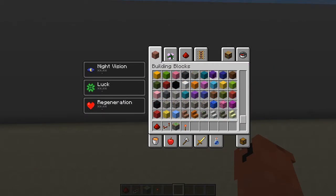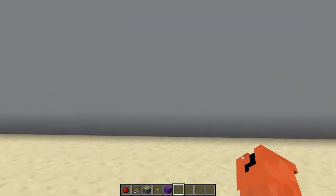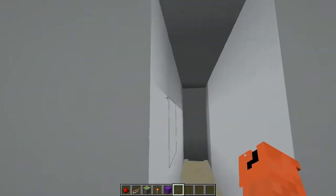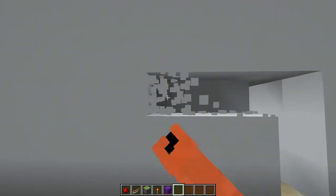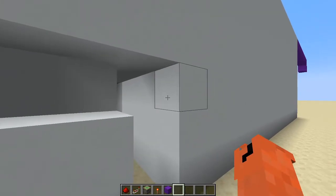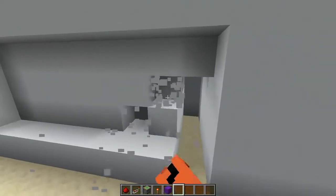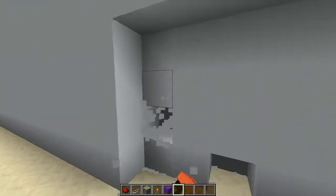I'm going to be using purple concrete — you can use whatever you want. Now the first thing we're going to do is dig in one, two, three, four, five, and the second dimension is across: one, two, three, four, five, six, seven, eight. You're going to want a four-block height, so you'll have a four by eight by four space.